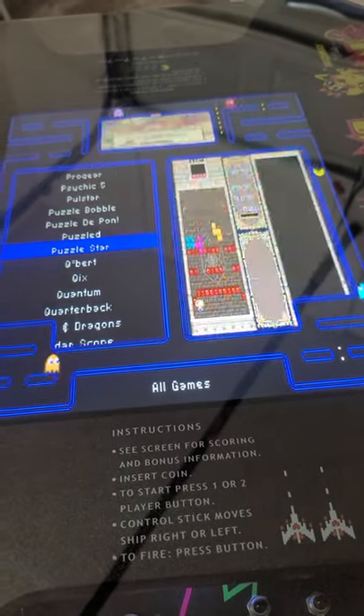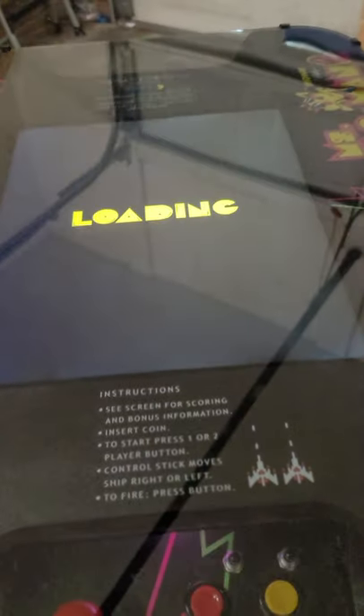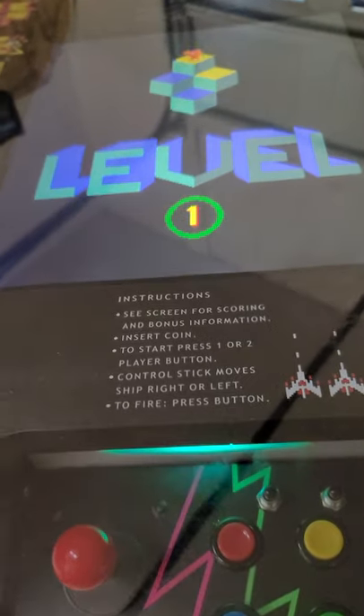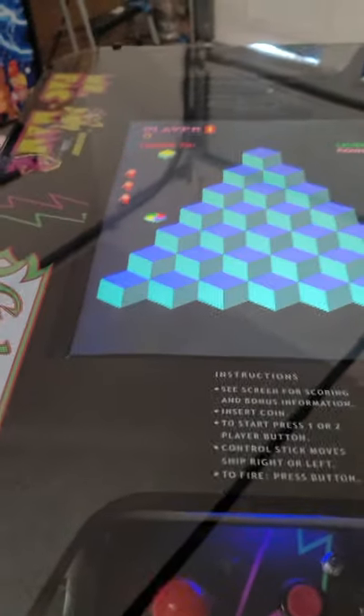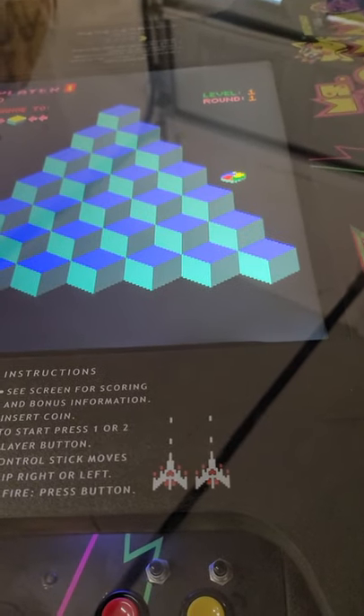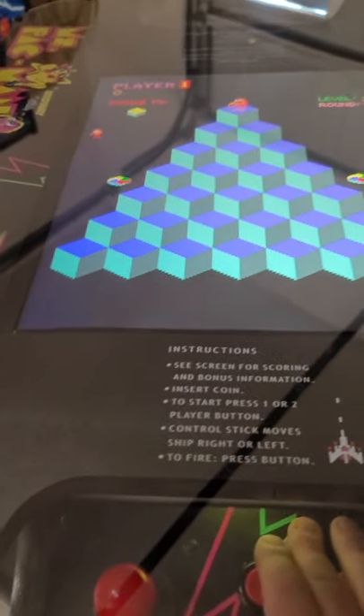Q-Bert — they do a special cool thing in here with this ROM when you play Q-Bert. The sound, of course you've got the dual 6x9s and the pile amp, but when Q-Bert falls off you actually hear him land in the game. It's a cool sound.